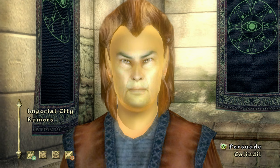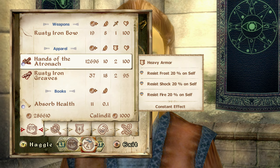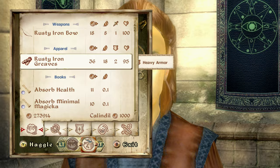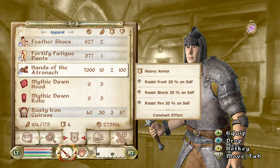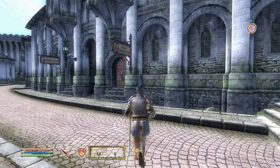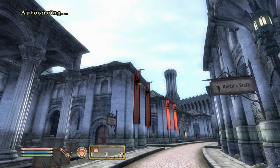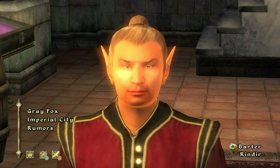I always buy Beast of Burden because that's a very good unique spell, then buy the rest of the spells from this guy — in Oblivion the only way you can make spells is if you have spells bought from traders. Since we have so much money right off the hop, I buy Hands of the Atronaut, which is one of the best gauntlets in the whole game, and we're just clearing out the whole market.